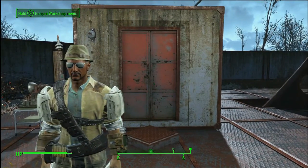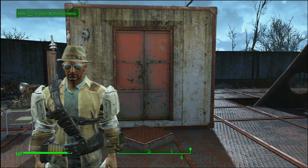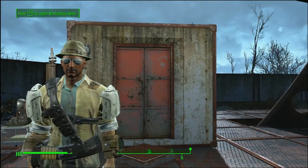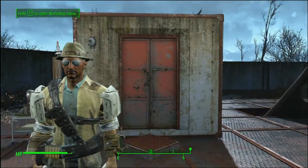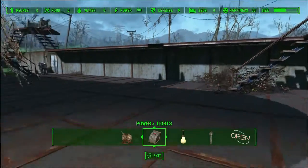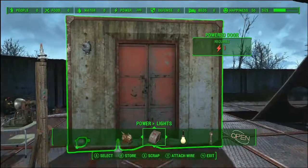It doesn't really cost any perks to make the basic design. Only if you want to refine the way the door opens will it cost you a perk, and it's only the Hacker perk, so most of us already have that. So let's get started.